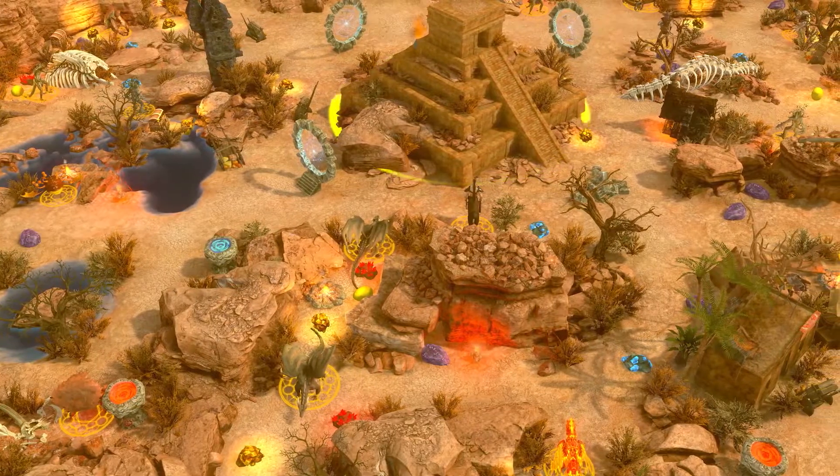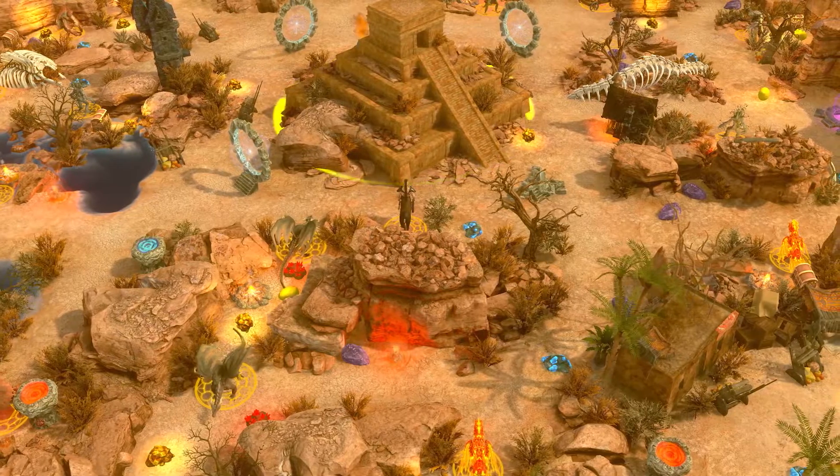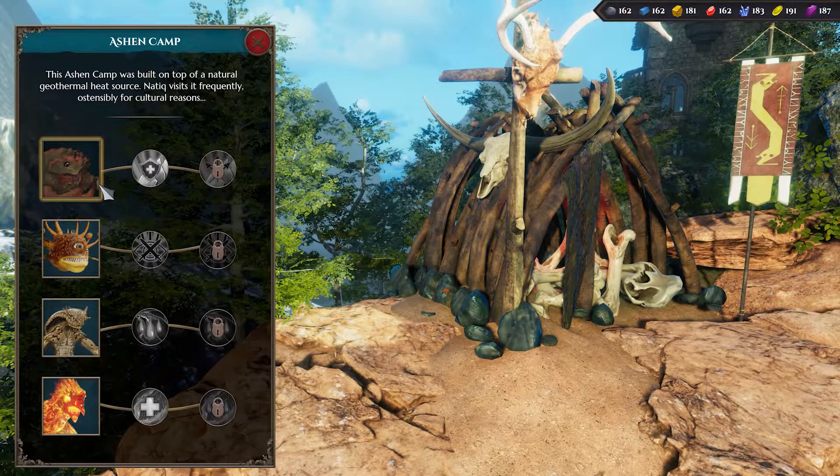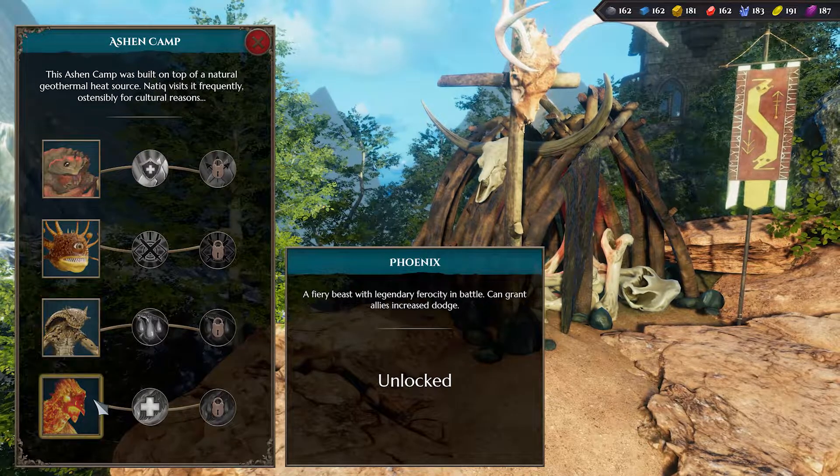The Ashen Camp can be called upon to recruit creatures that hail from the eastern desert sands and its oasis-like havens. These include the giant crab, desert eye, desert viper, and majestic phoenix.